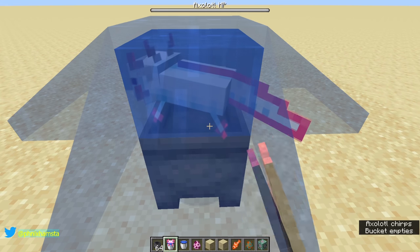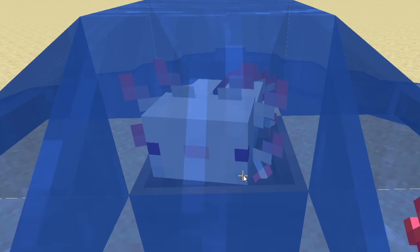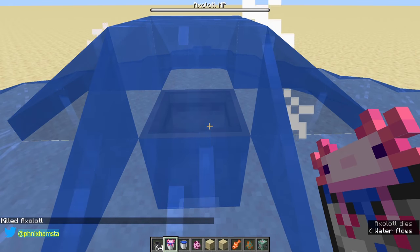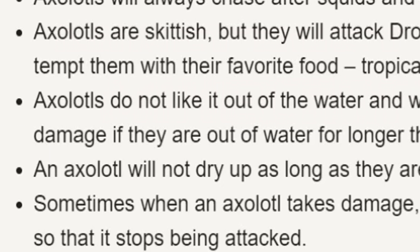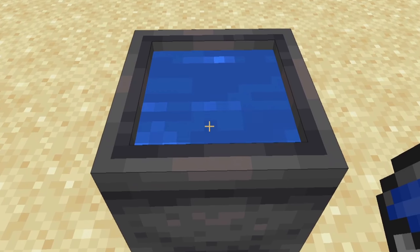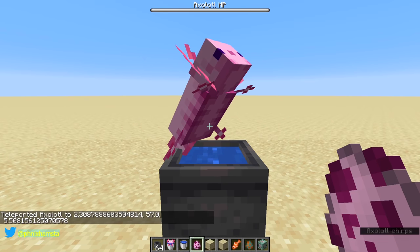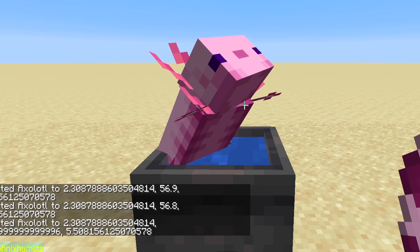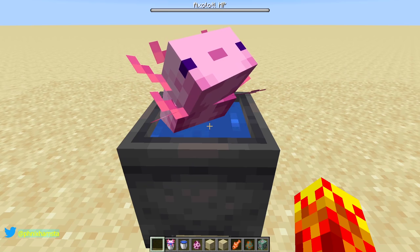So I'm gonna put it inside a cauldron. Well, that didn't work. According to minecraft.net, axolotls do not like being out of the water and will dry up and take damage if they're out there for too long. So my question is: what happens if you put it inside a cauldron? Let's find out. I'll just slowly do this — very good, and now we wait.